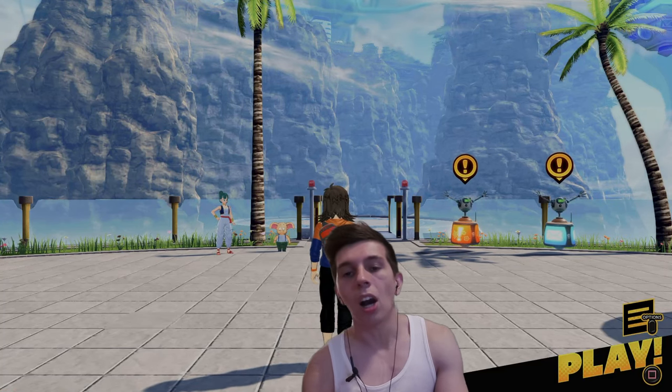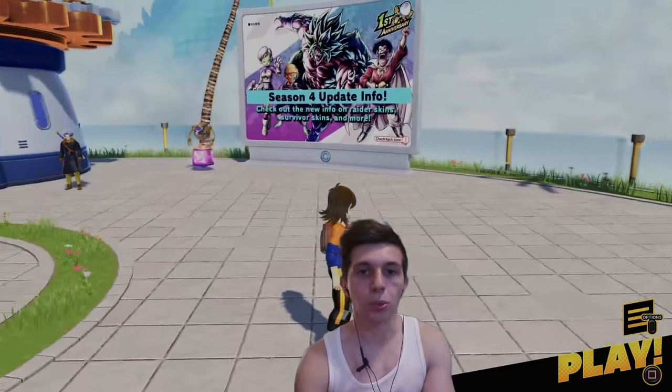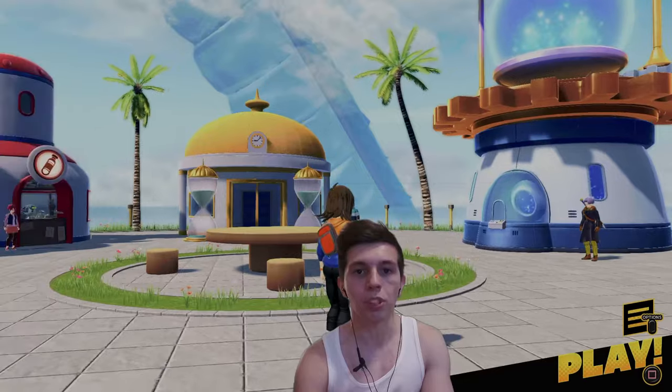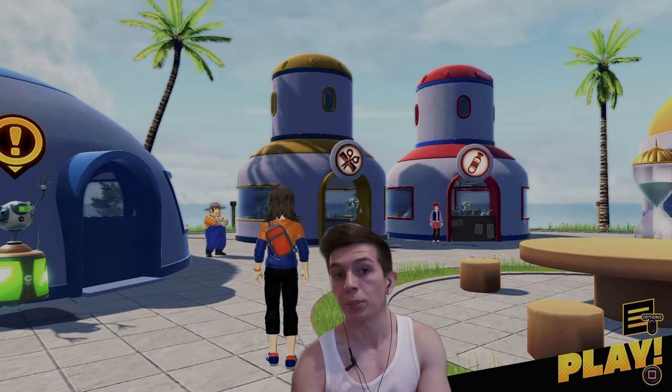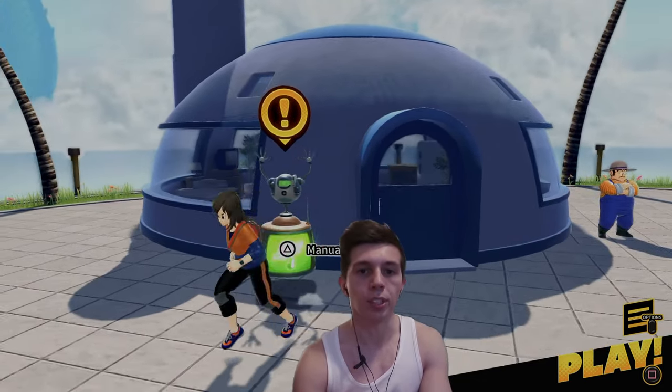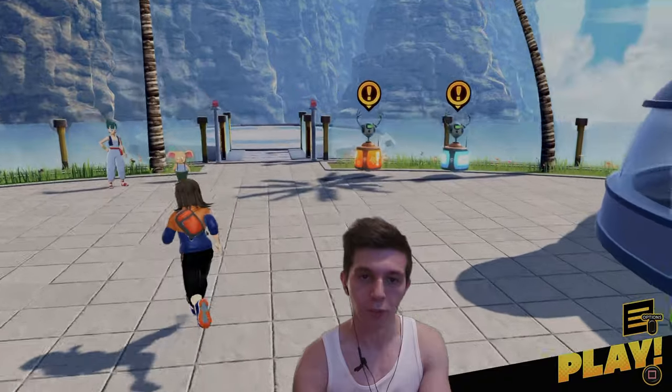This is the hub area of Dragon Ball: The Breakers. Just do a quick little spin — that's the news board, that's where you summon, that's the training area, the shop, the customization for your character. We're going to go to each station and talk about it one by one, starting off with the mailbox.